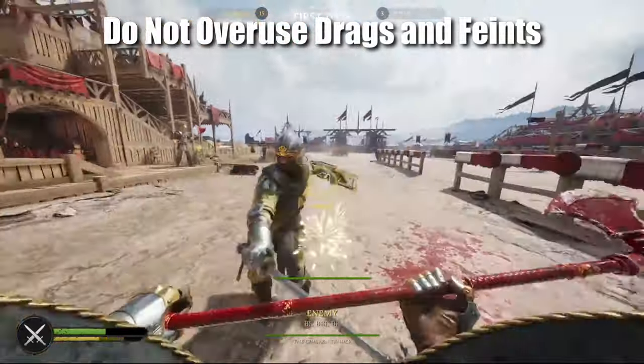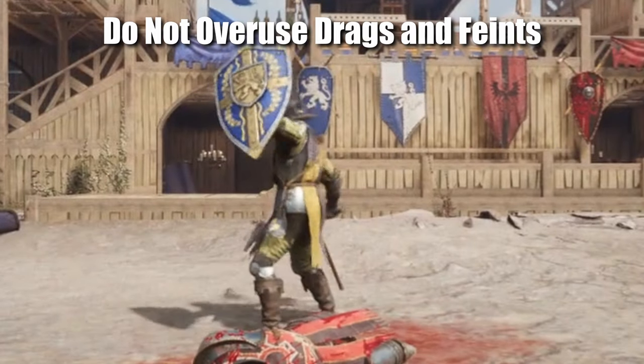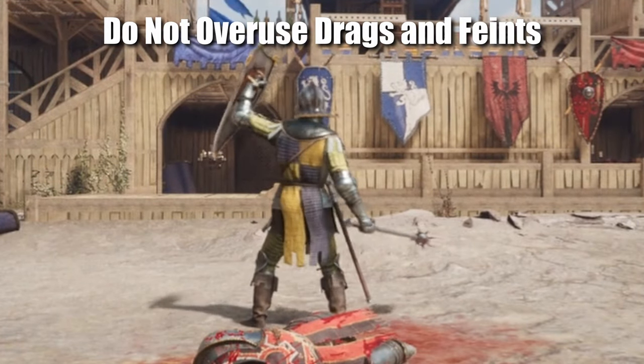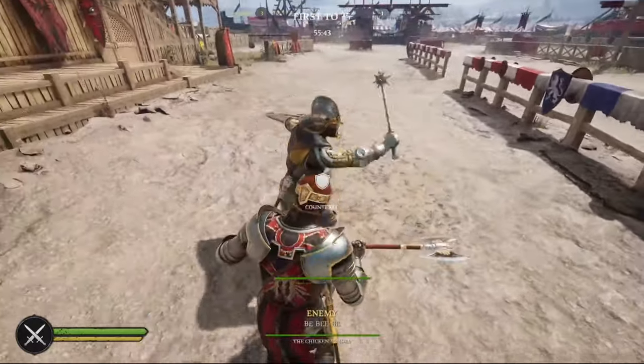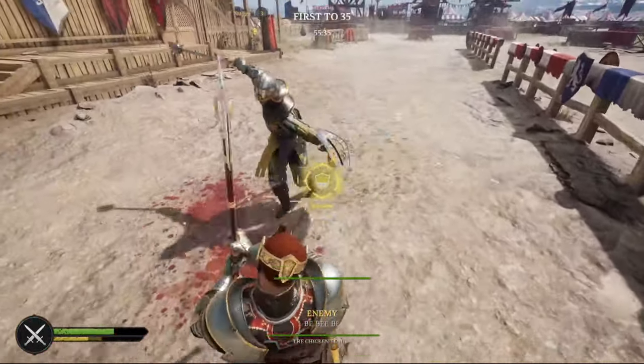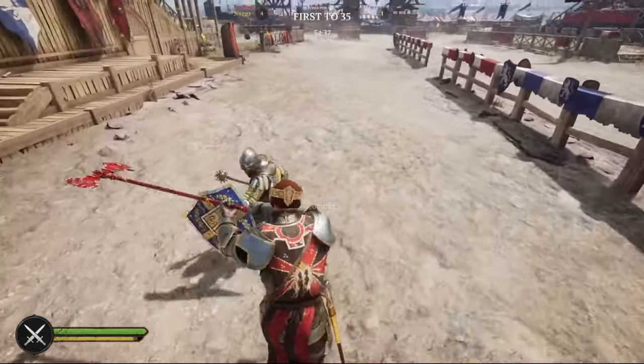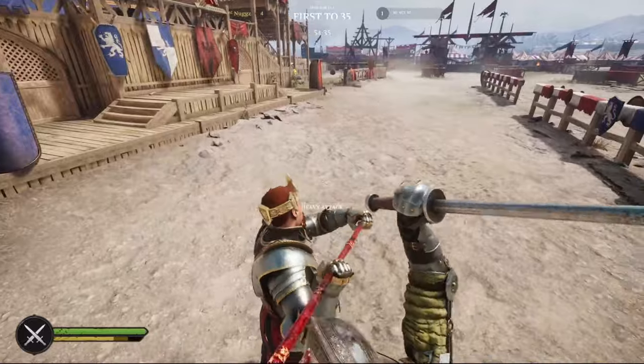Do not overuse drags and feints. If you do, a good one-hand player will sniff you out and assume they are safe to gamble as much as they want. Use the following clips as a warning and only use them as a mix-up once they least expect it.